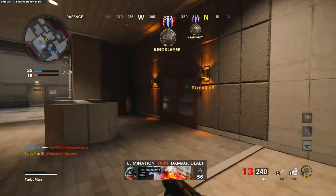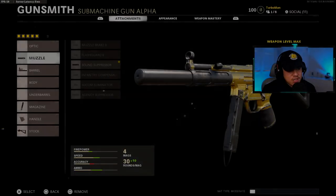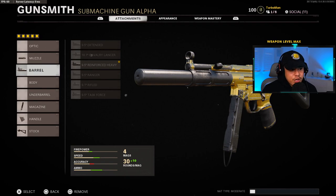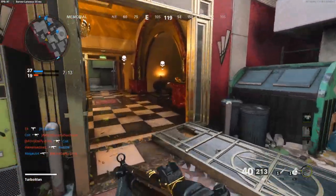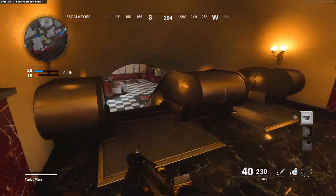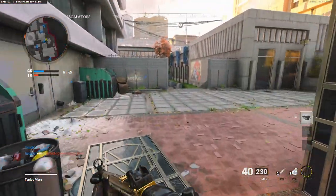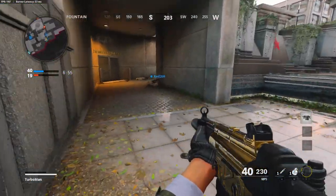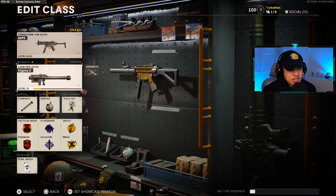Last but not least, we've got the balanced MP5 — probably my number one favorite setup because it's got a great balance of stealth, aggression, and speed. The attachments are: sound suppressor, 9.5 inch reinforced heavy barrel, 40 round speed mag, serpent grip for the handle, and raider stock. One thing that's a little different is the serpent grip versus the airborne elastic wrap — I want to minimize the amount of cons on this setup. The airborne elastic wrap reduces shooting move speed and sprint to fire time, so I'm using the serpent grip instead.